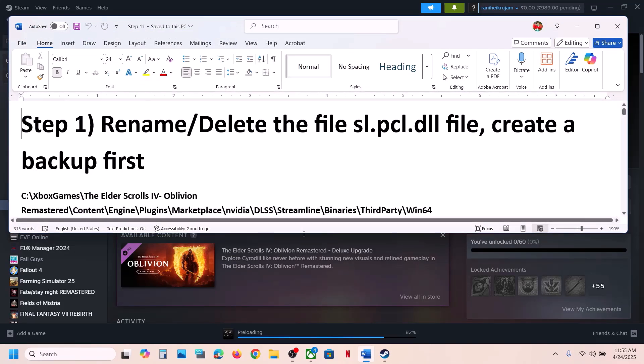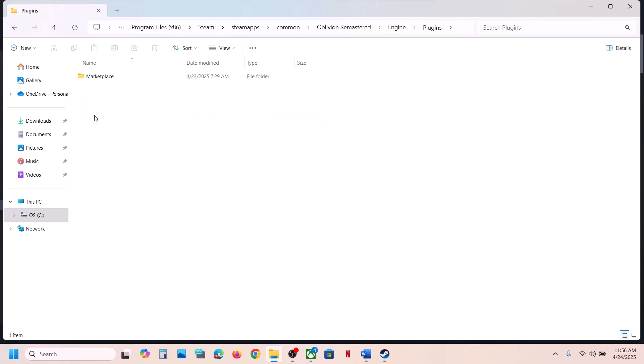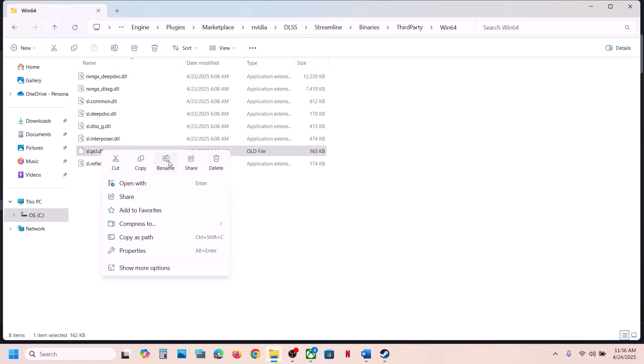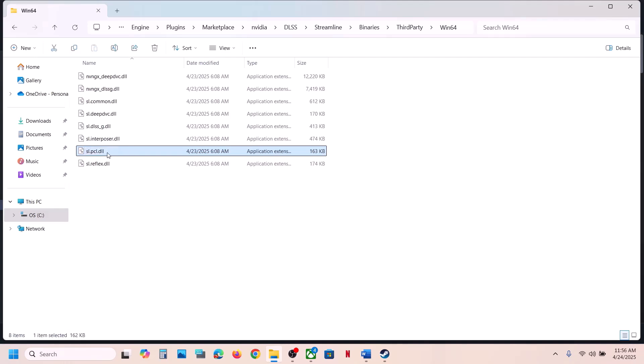Go to the game installation folder — right-click the game, select Manage, then click on Browse Local Files. It will take you to the game installation folder. Open the game folder, then open the Engine folder, then the Plugins folder, then Marketplace, then the Nvidia folder, then open DLSS, then open the Streamline folder, then Binaries, Third-Party, Win64. Here you will see the file slpcl.dll.